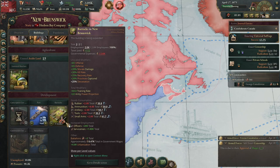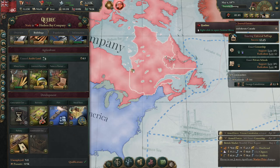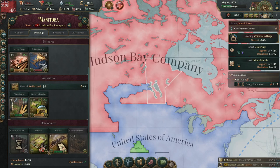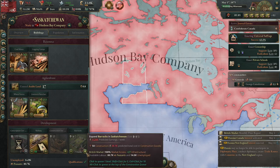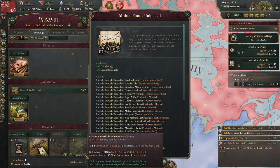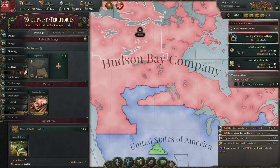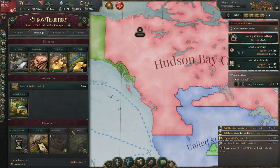We can only build to level five in each of these states. Let's get level five built up in every state that we have right now. It's gonna raise our cost of running our government. Mutual funds are unlocked — that should see a boost to our economy as well.